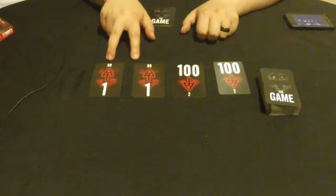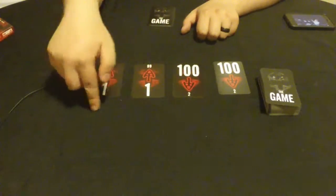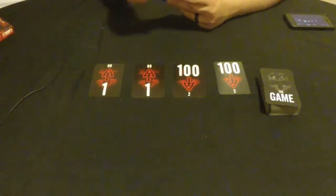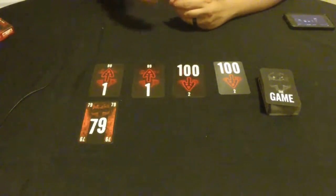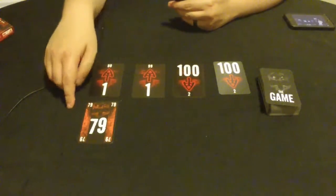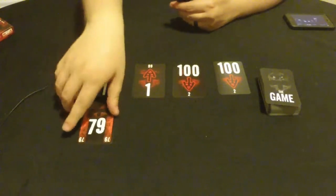The first type has a number one with an arrow going up to 99 — this means every card played in that column has to be bigger than the previous one. For instance, I could play a 79 here because 79 is bigger than one. But now, if I want to play on this column, I have to play a card bigger than 79 — I've kind of hurt myself, with one exception we'll get to later.